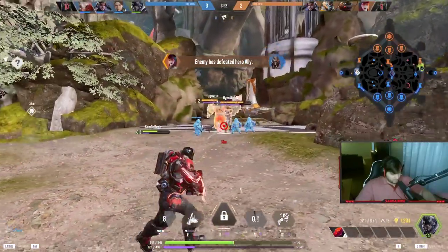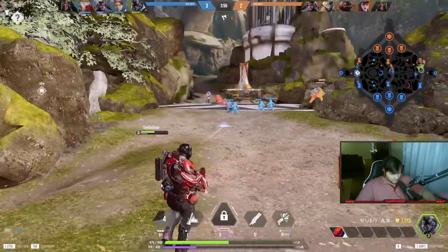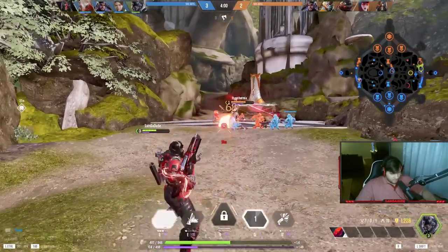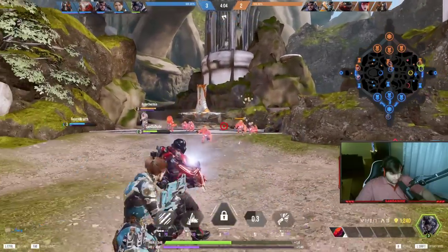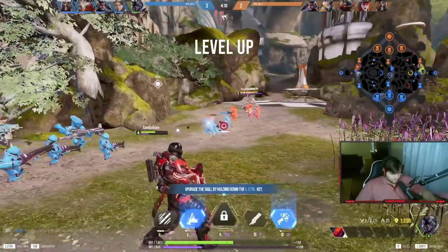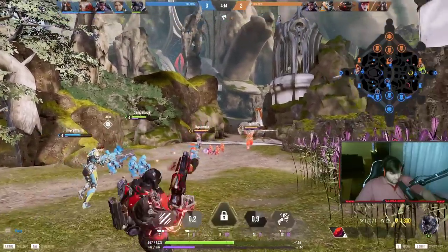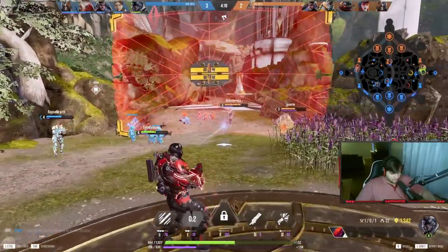One little tip: their health bars turn red when you can actually get the last hit. Look at my damage — it's almost funny that you think you could do something to me. I have 1200 gold so I could back for my first tier one item. I'm going to level my E to get some wave clear going.